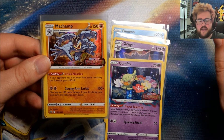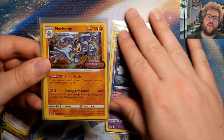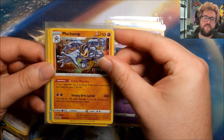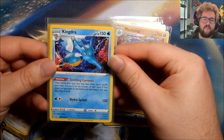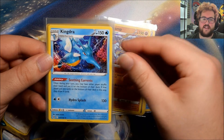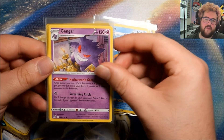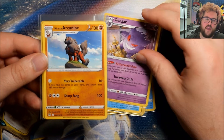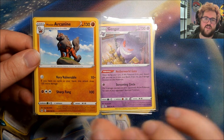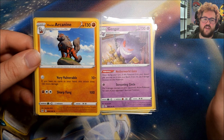And then sealed inside those 40 card decks that you get, which are headlined by your promo, there are going to be some other cards which you cannot pull from the main set. So these are cards which in the main set are foil, but in these build and battle kits exist as non-foils. So you have three from the set: we have Kingdra, we have Gengar, and we have Hisuian Arcanine. Now if you do get a complete set of the sealed decks, one of each promo, you're definitely going to get one of each of these non-foils as well.